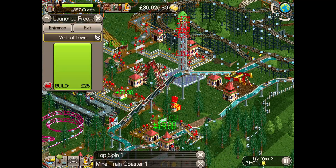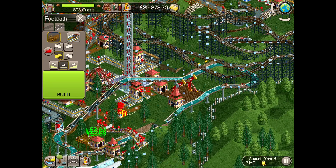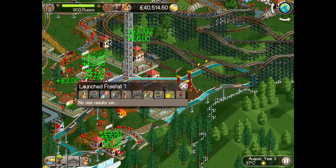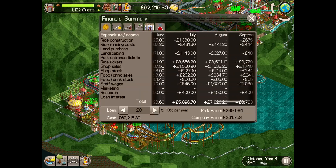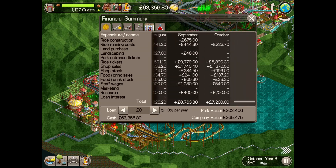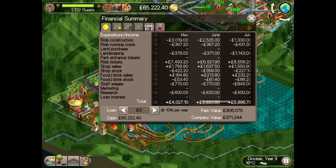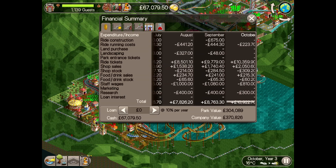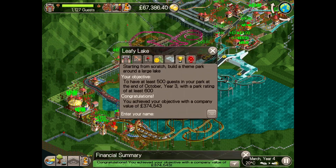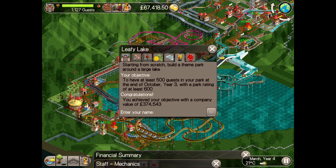With time and money to spare I'll keep building. First, a top spin between the tracks of the log flume, which should give both rides a small boost on their excitement rating, and alongside that a launched freefall, creating a small area of two fairly intense thrill rides. Now I'm basically done so let's jump to the end of the year. I've added a narrow maze hugging the edge towards the front of the park, and the park itself is now very profitable. If this was a four-year scenario I'd probably look to build a big flagship ride on the unused side of the park — something that incorporates the lake and perhaps uses some water scenery as well.